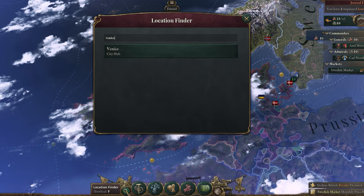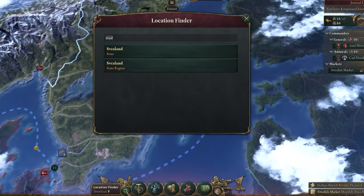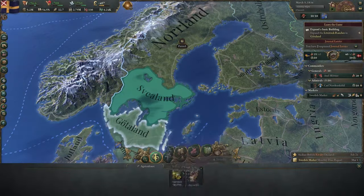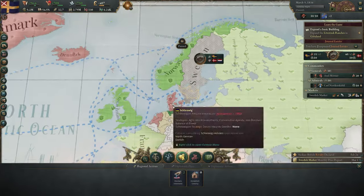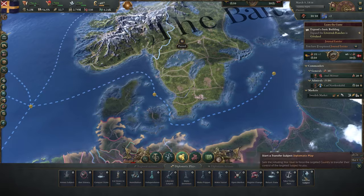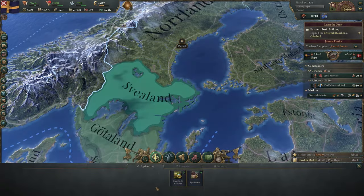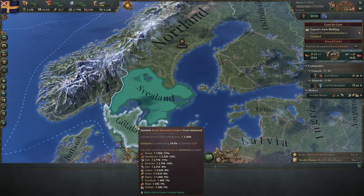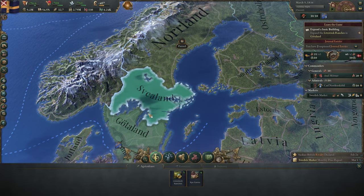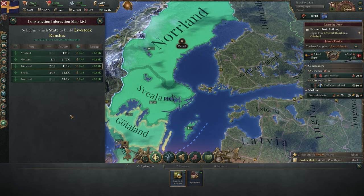Moving on from the left-hand side to the bottom, which is a little bit simpler. First is the location finder — literally just a search bar that allows you to type in the name of any state or country in the game if you can't find it on the map. Then we have the five lenses. Each of these has two functions: the first is to show different things on the map such as your most productive areas, and the second is to perform certain actions. Our first lens is production, which shows which regions have the highest GDP. From this menu, you can expand your production for any resource you are producing internally by clicking on them along the bottom of the screen.